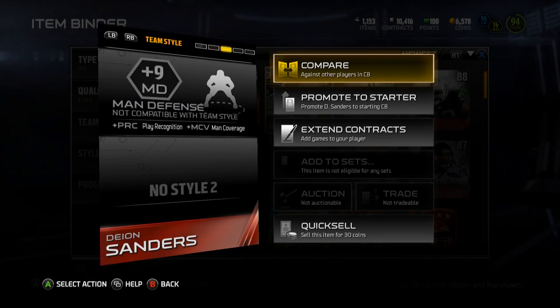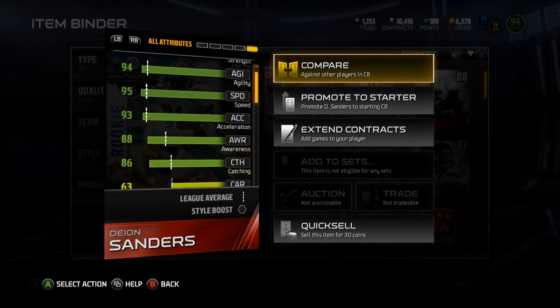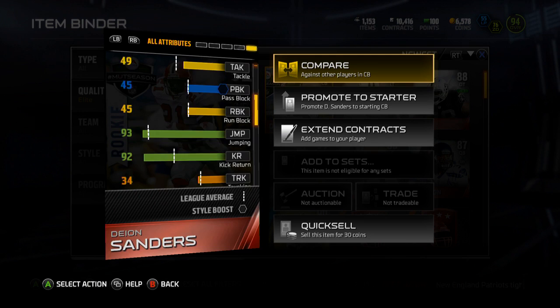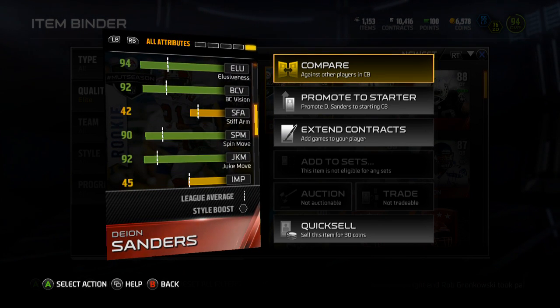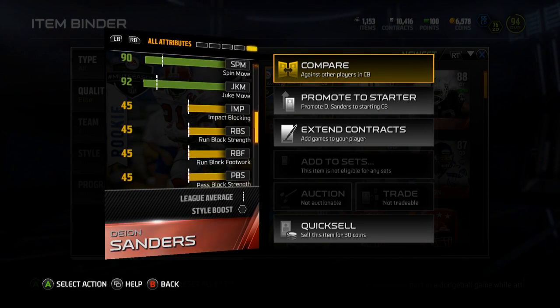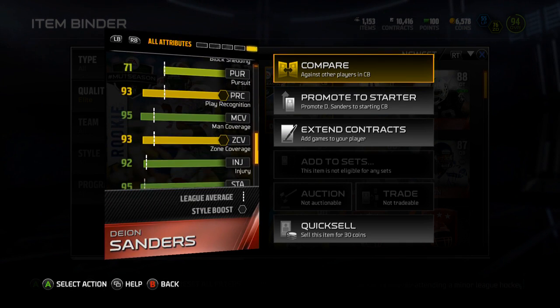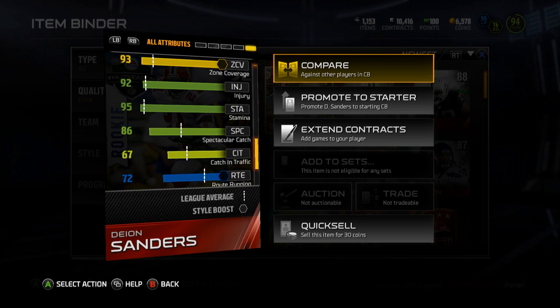Let's take a look at the hidden stats. He's got 86 catching — really nice — 93 jumping, 92 kick return, so if nothing else you could use him as your kick returner. He's got good spin and juke moves, good pursuit, and 95 stamina.